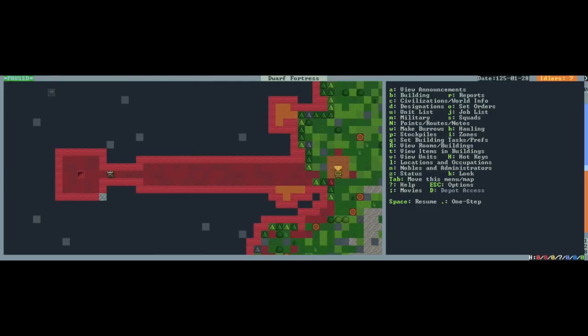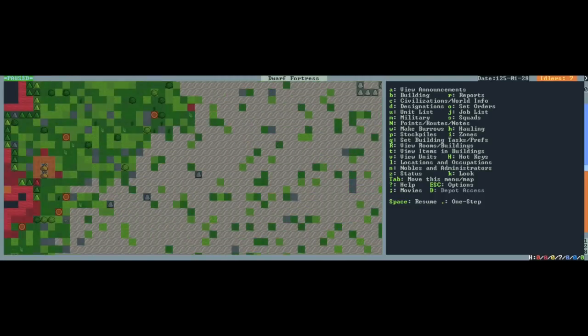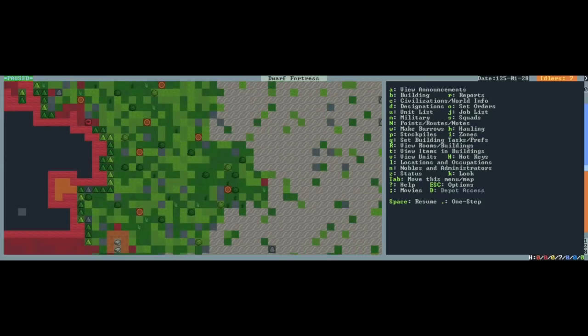I'm gonna push shift and left pointy arrow to go back up to the surface again. The water buffalo is on its way down. Oh, the snow is melting. And now I'm gonna go up here and I'm going to make a zone again in the same way that we did before.